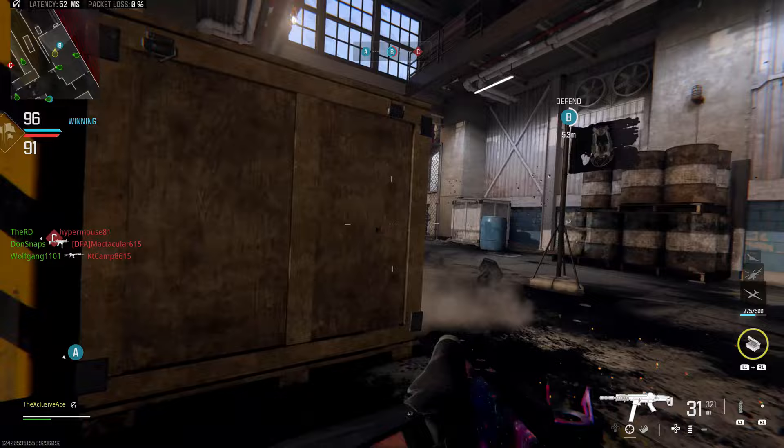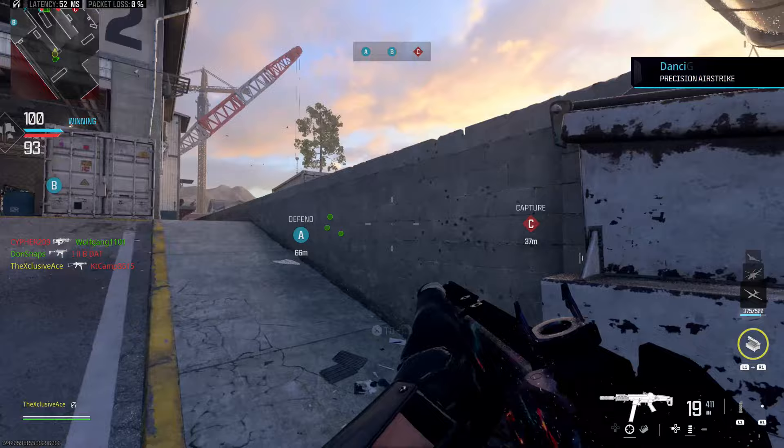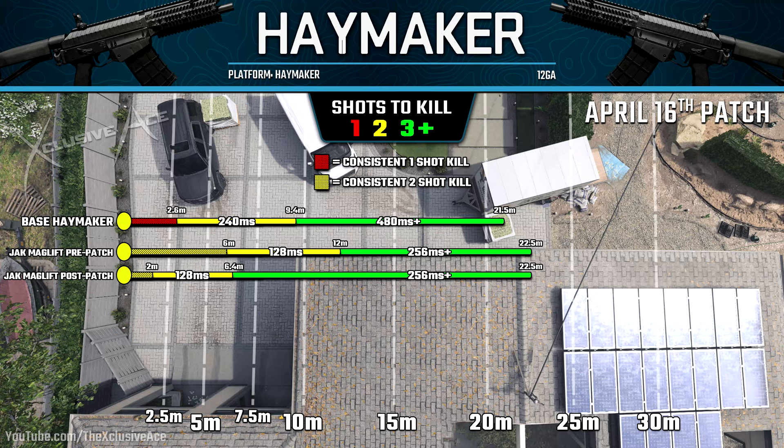In the shotgun category, the Haymaker with the Jack Mag Lift Kit saw nerfs to its pellet count, near-medium damage, and near-medium damage range. This was actually a very significant nerf. Our two-shot kill potential when aimed down sight with a choke is now just 6.4 meters, whereas previously it was 12 meters. And our really consistent two-shot kill range dropped from six meters down to about two meters, so you have to be a lot more precise or go for the three-shot kill.